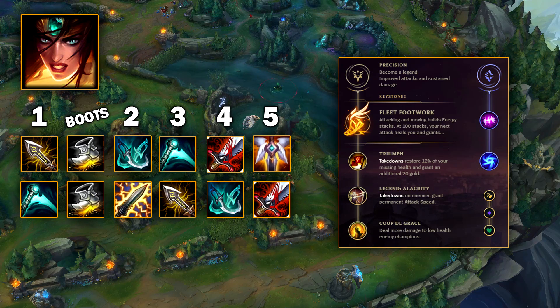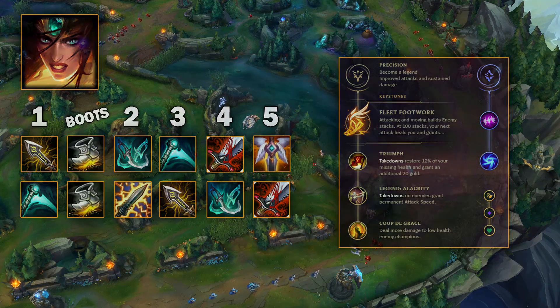Sivir is definitely loving these crit changes and has a lot of options to mix and match her build. Rune-wise we go Fleet Footwork, and you don't normally take Overheal but you can. Infinity Edge rush seems very weird, but it gives you a lot of AD and instantly makes your W bounces hurt a lot more — it is the highest win rate first item. We go triple crit, but this time with an Essence Reaver third for more AD, bigger crits, more cooldown reduction, and more mana for teamfights, which makes a lot of sense on Sivir. You can also rush Essence Reaver, or go 100% crit with two Zeal items, Infinity Edge, and Essence Reaver.